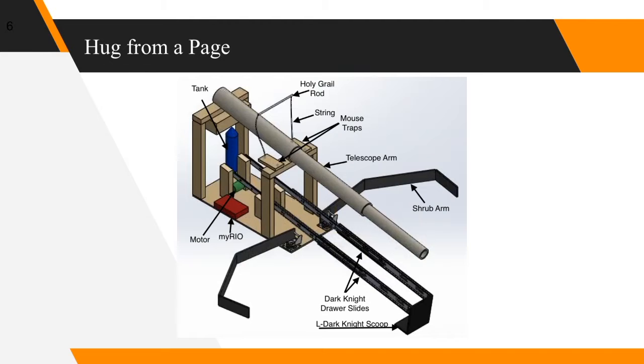Next we have the Hug from a Page. First, drawer sliders will reach downward and place a scoop ahead of the Black Knight. The scoop will then cradle the Black Knight, and the drawer sliders will return to the starting zone. Two arms will drop outward and be connected by a string, which will then contract through a motor and pull the arms inward, creating a gentle hug around the shrubs and pushing them into our zone. A pipe telescope will descend towards the Beast's Lair, and inside the pipe, a gate operated by a solenoid will open and close to time the release of ping pong balls into the lair. The motor will then egress the pipe from the blast zone. Finally, the Holy Grail is captured by a catapult lasso and returned with the same motor as the pipe.